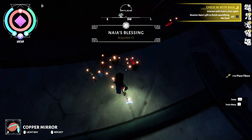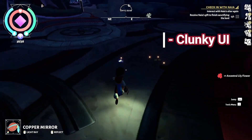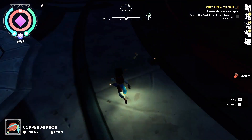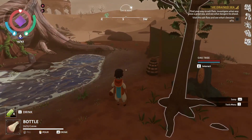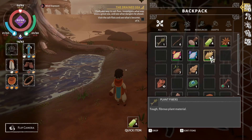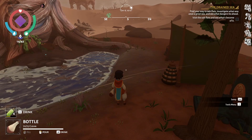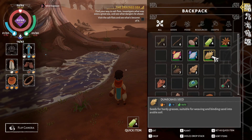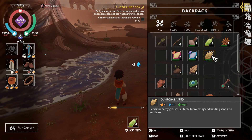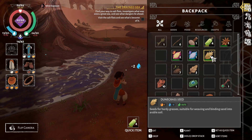Another thing I noticed was the UI. The way your inventory works, the storing and retrieving of items, using or equipping them, miscellaneous items such as the umbrella mushroom — it all felt a bit clunky and not as intuitive as it could be. I've played many games, but for some reason I really struggled with pressing the correct buttons or having the UI do the actions I wanted. It's a minor thing, but it affected my experience enough that I felt I had to mention it.